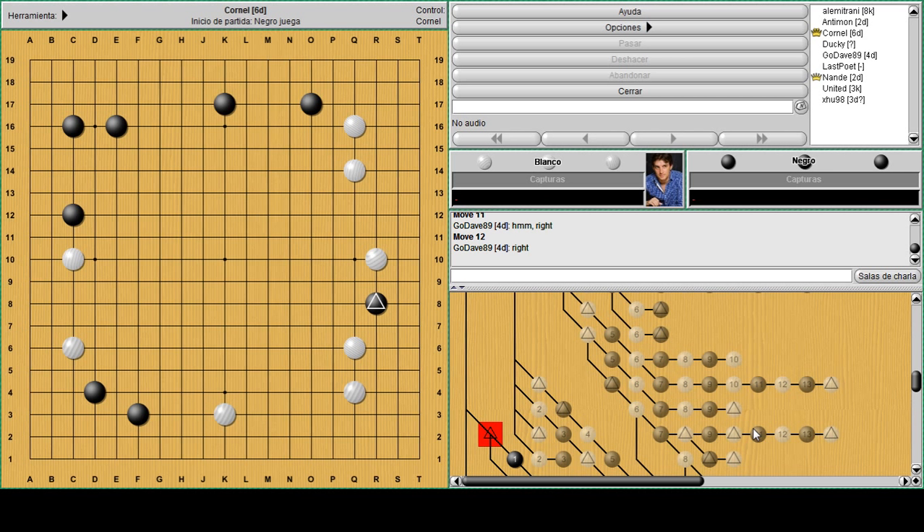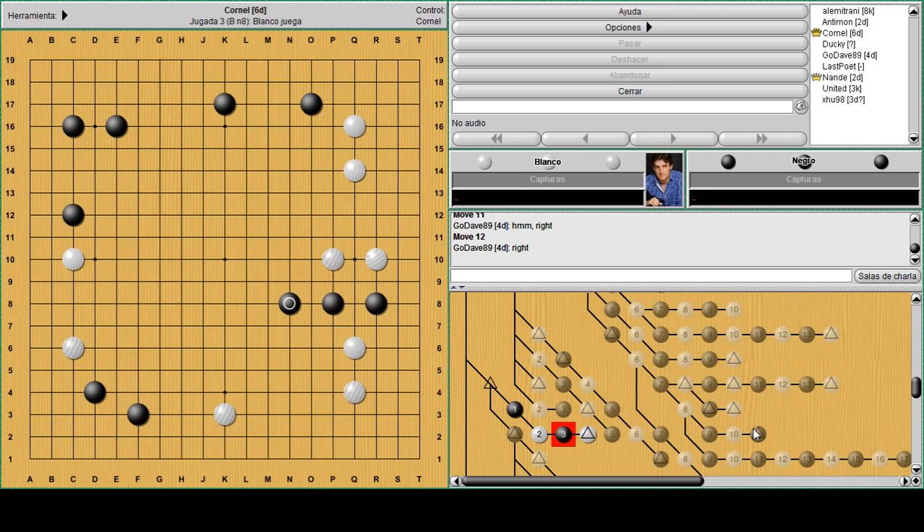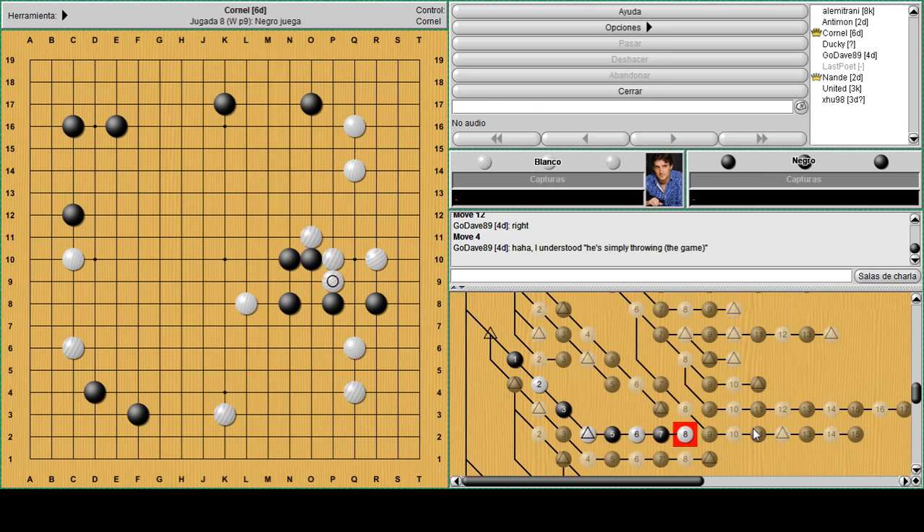In this position black has a stone at R8, and if he simply runs out he's probably not very happy because this will happen: the three stones are still under attack and even though he managed to escape, white is building while chasing, which is always ideal. It looks very nice for white to take the P10 spot and build the right side while keeping chasing the group like this.